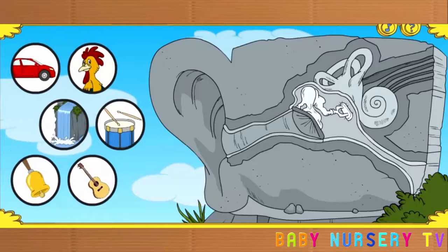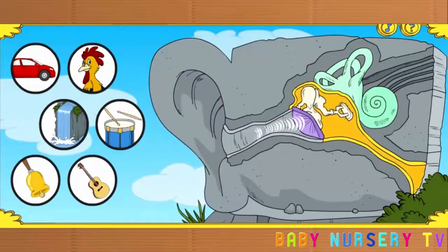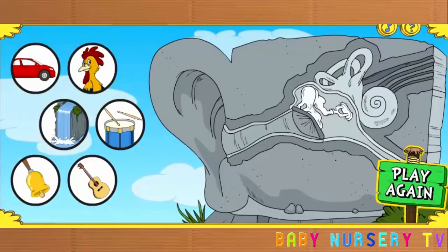Click a sound to test drive the big ear! Low sounds like this make the eardrum vibrate more slowly. High sounds like this make it vibrate more quickly! Try some other sounds and see what happens inside the ear! Click another sound to test drive the big ear again, or click here to visit Clatterclang Island again!